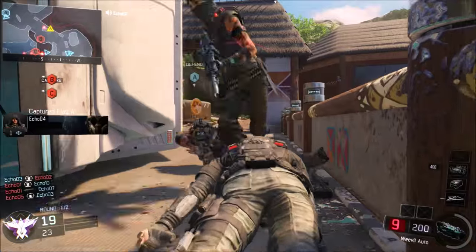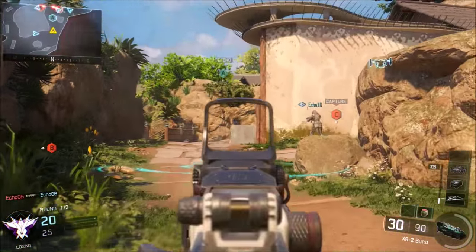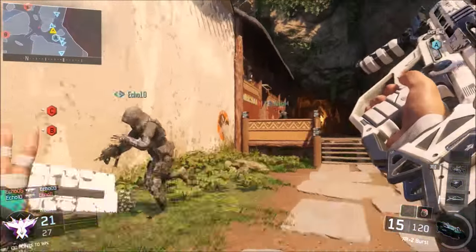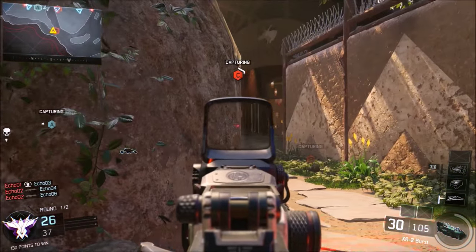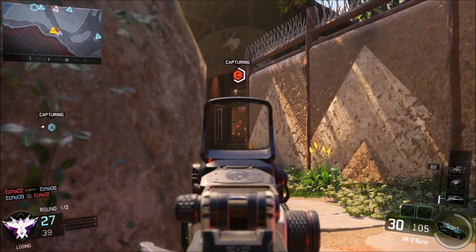After getting taken out there, I've switched it up to the XR2 burst weapon, which was probably my second favourite gun. But on this map it definitely aided my accuracy. When you're trying to take the points, it's great for just lying there, going prone or crouching down and giving yourself a much better opportunity rather than running and gunning with the Weevil.